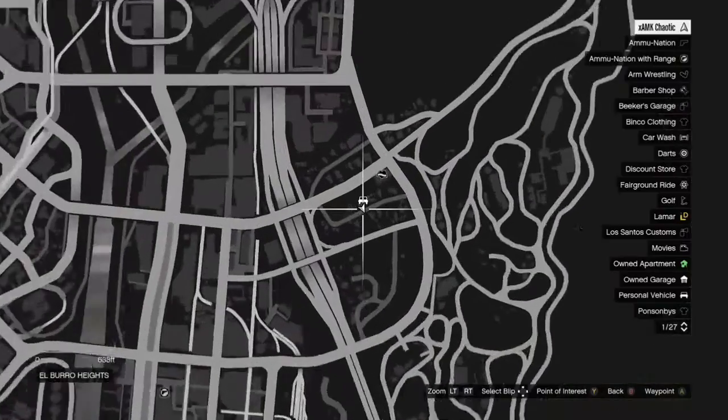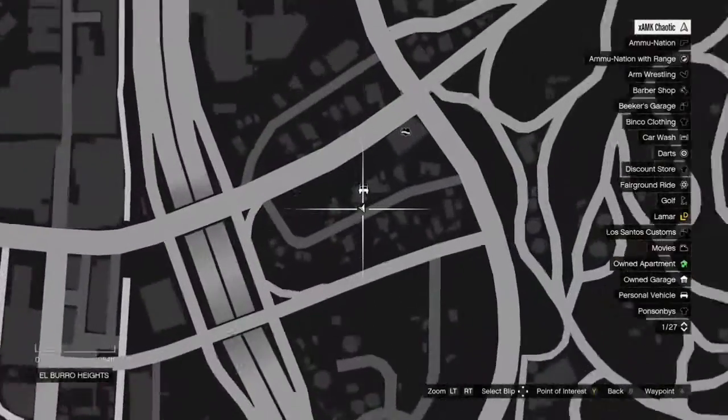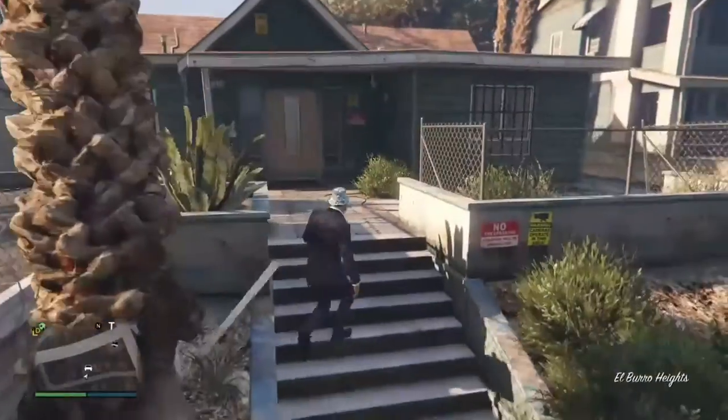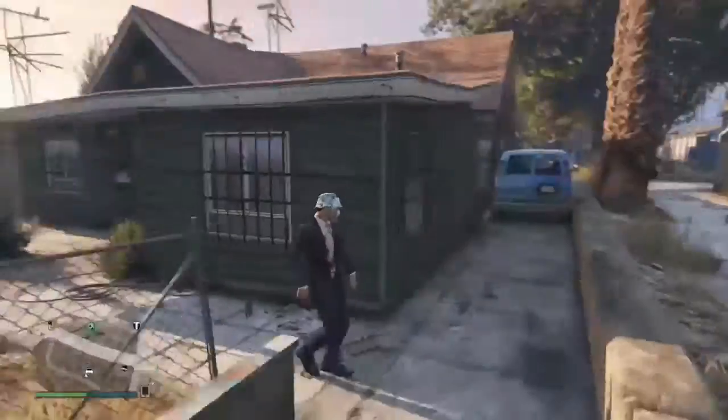You just want to get to this part of the map right here. It's basically to the bottom right of the city. So you just want to head to the right of Lester's house.